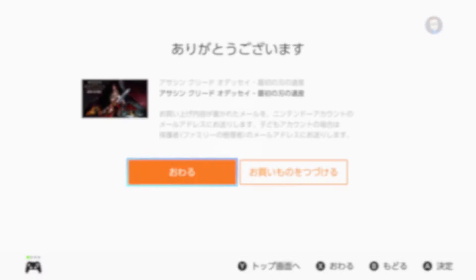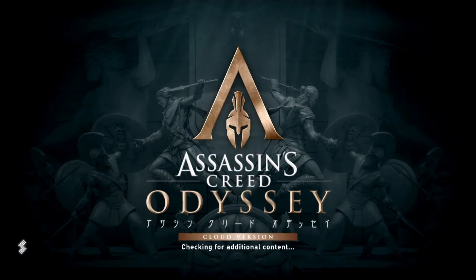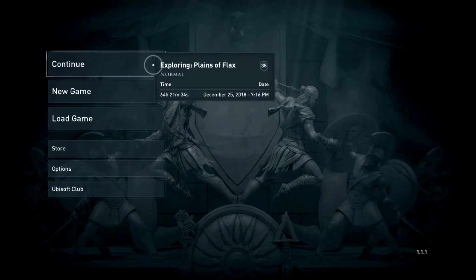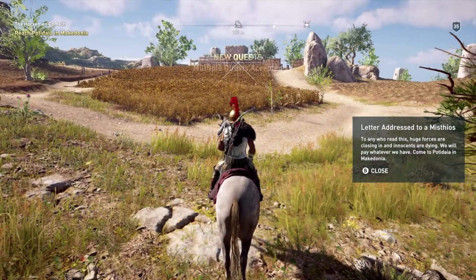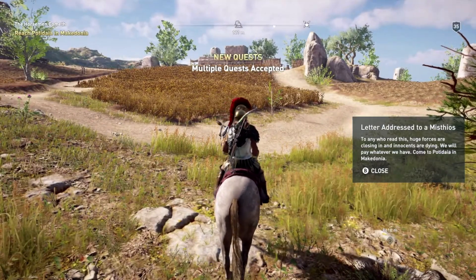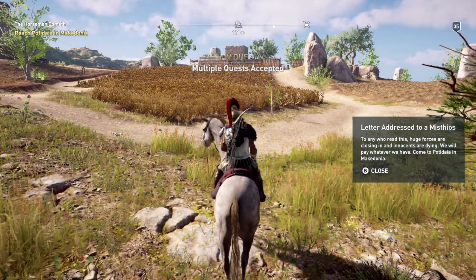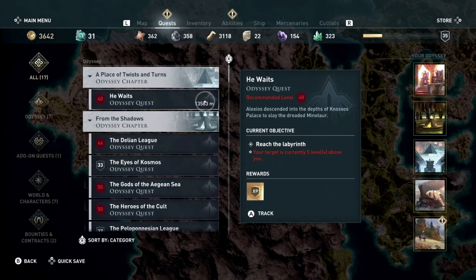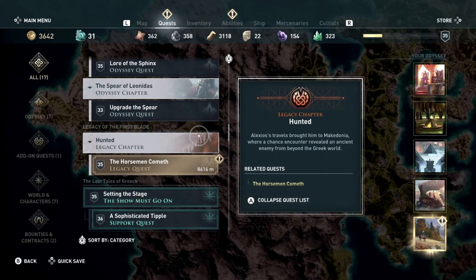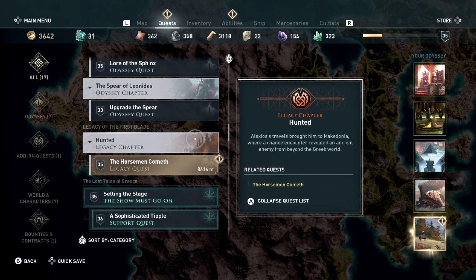From here, just go into a regular game like you would normally — continue, load game, or whatever. When it loads up, you get a little message where Alexios says, 'Hey, what's this?' and you see that new quests have been accepted. If you go into your menu, you can see: Hunted, Legacy Chapter — The Horseman Cometh. All you need to do is just go to this location on your map.